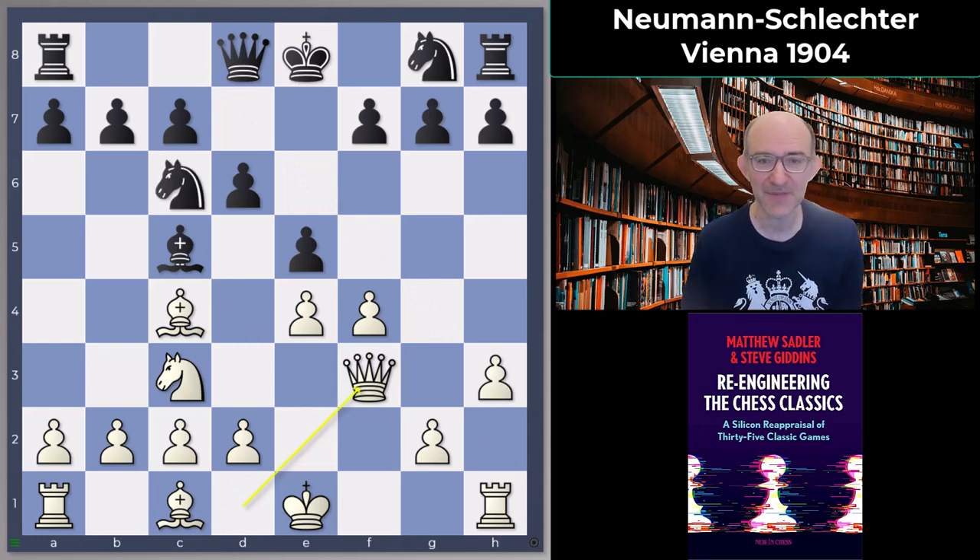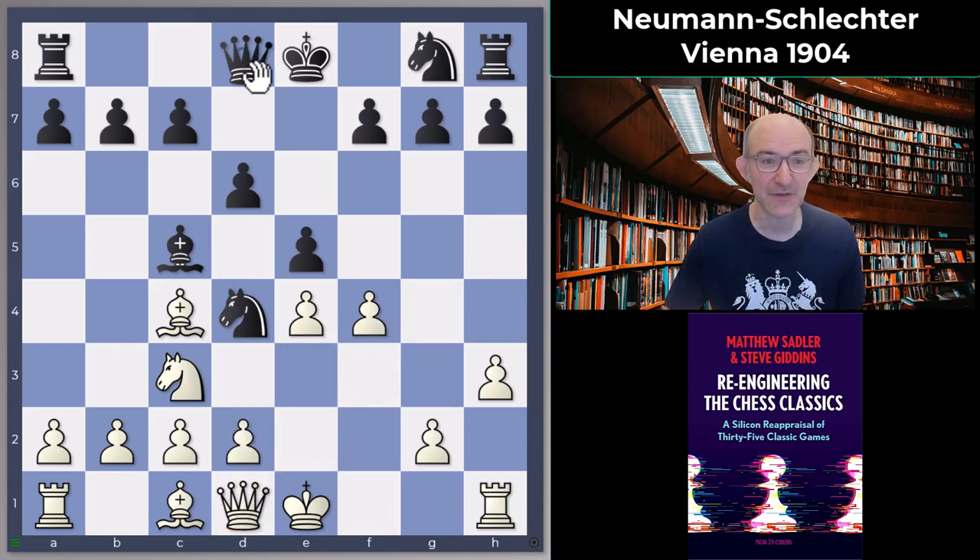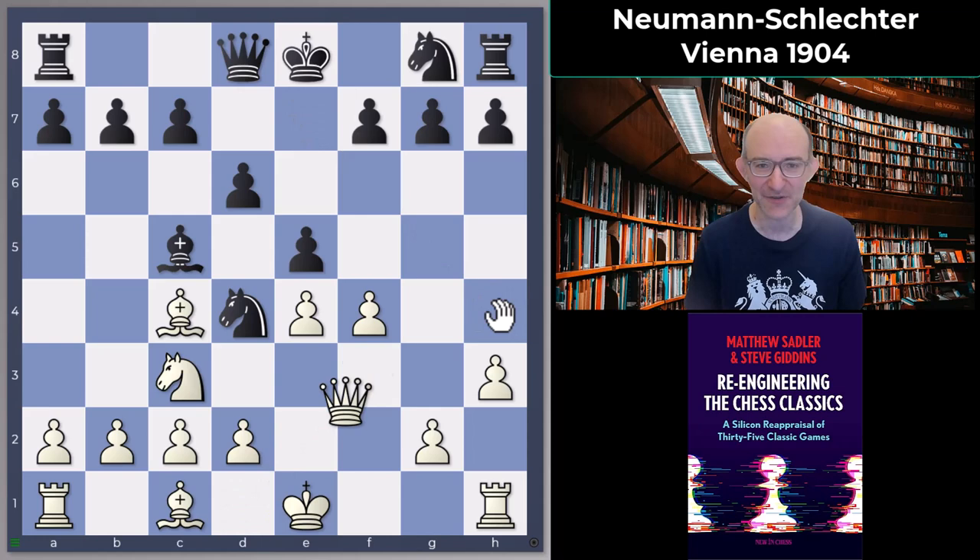Knight d4 is not the engine's choice by the way. The engines either want to play knight f6 or knight g7 — get developed first, be able to deal with any threats against g7 just by castling, and consider the position pretty decent. But who could resist playing the move knight d4? The key point is that you can't protect the pawn on c2 because queen h4 check is coming, so a sacrifice is necessary.